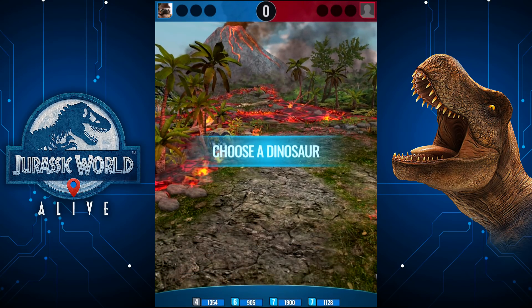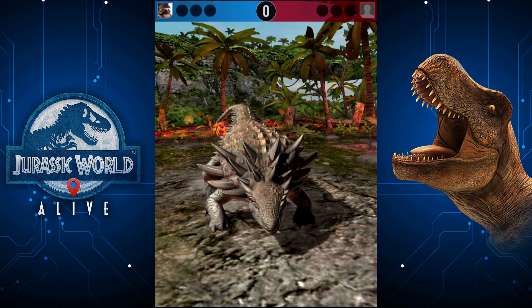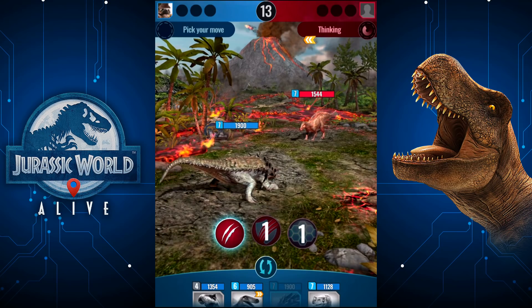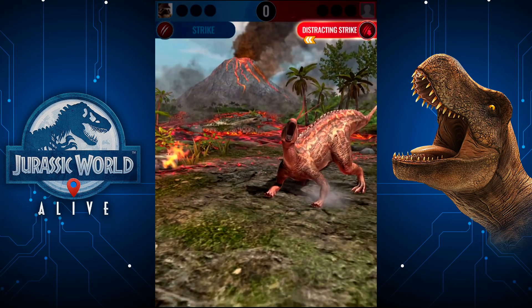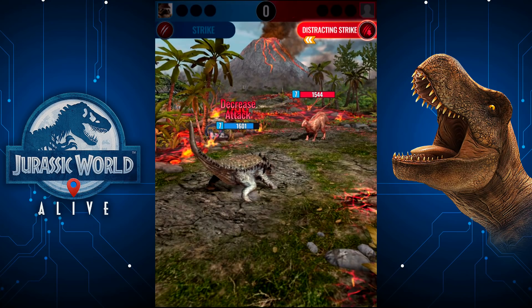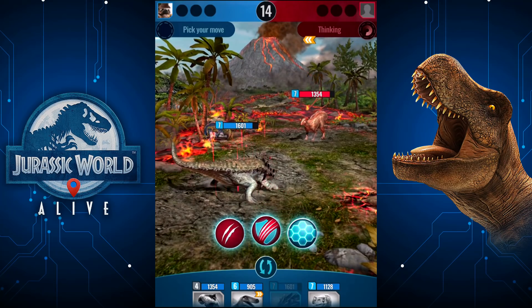We get to try out our Nodosaurus — look at the health total on this thing, mad. Wait, this isn't my Nodosaurus — it's my Nodo. Didn't get any of my bloody new ones in this set. There's that burning gyrocopter, the lava coming down from Mount Sebo. Awesome stuff.